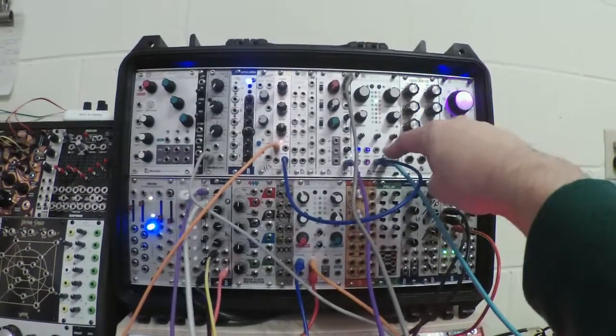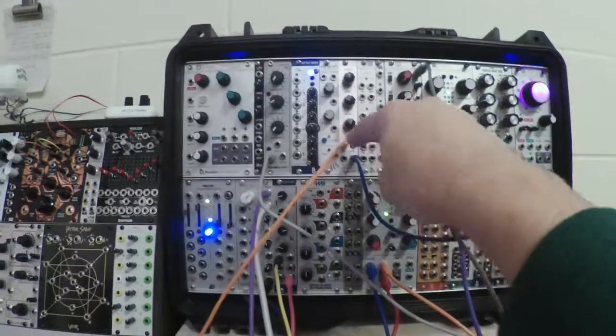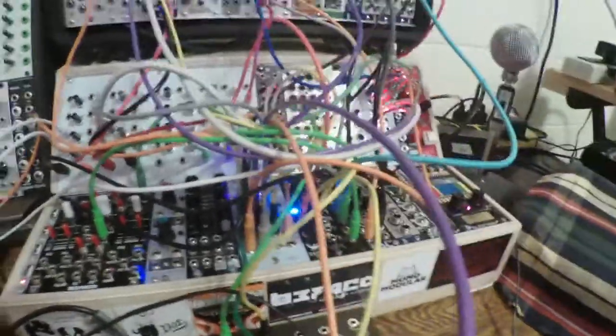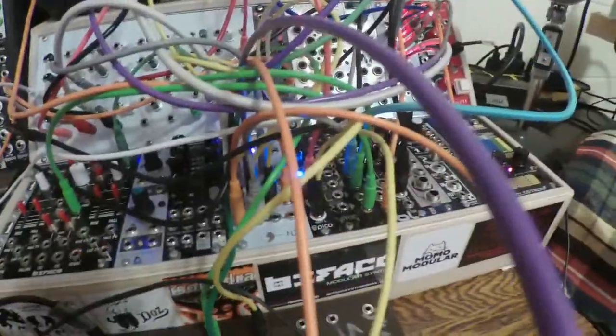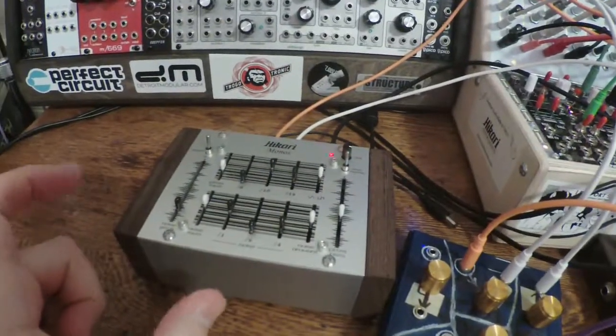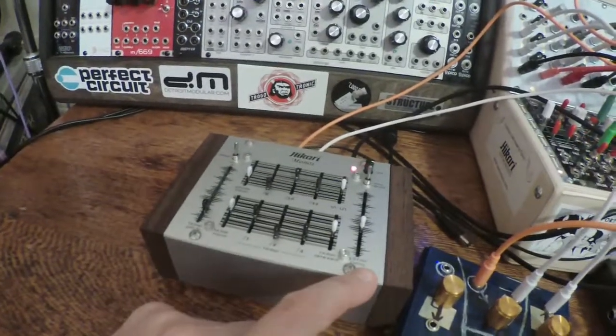And Platts' volts-per-octave CV is an attenuated and slewed CV output from the 8-bit Cipher. Cipher's other two CV outputs are going back over here to the Monos, controlling the noise pitch and the filter frequency.